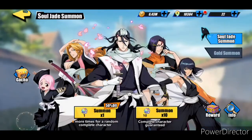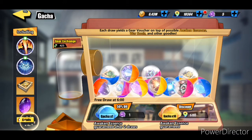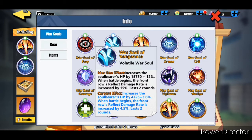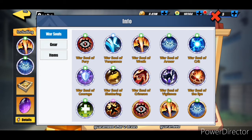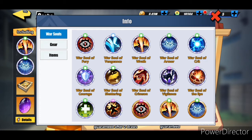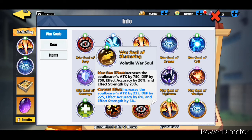Now to go over the war souls I'm going to put on them. Starting off with Unohana we're going to go with the Warsaw of the Saint - you're going to get attack, defense, and HP increase, and heal rate increased by twenty percent. For Tessai you're going to go with the Warsaw of Vengeance. He's a reflect character so it makes perfect sense to include a reflect damage rate Warsaw on him, which is also going to affect the entire front row for two turns. For Kensei we're going to go with the Warsaw of Courage because it's going to increase the block chance by twenty percent and increases attack and defense by seven fifty.